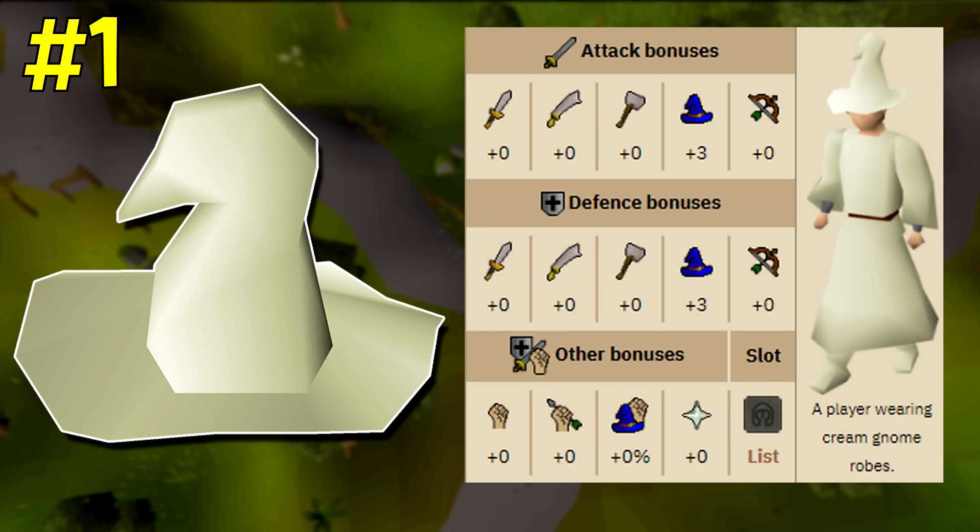Coming up first here is the cream hat. Now a lot of people don't realize that the cream hat actually has a higher magical attack bonus over the wizard hat. A lot of people when they start off just buy the wizard hat because it has the word wizard in its name and you do assume it would be a decent piece of early game magical equipment.